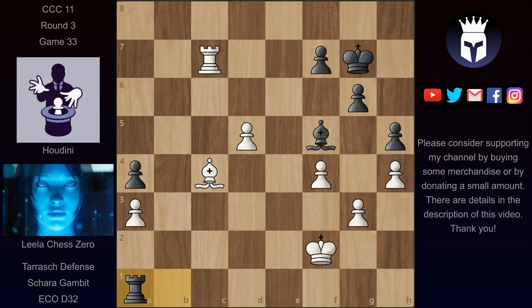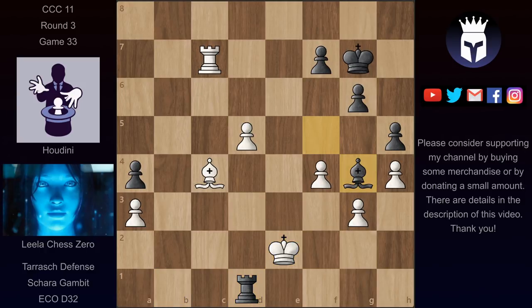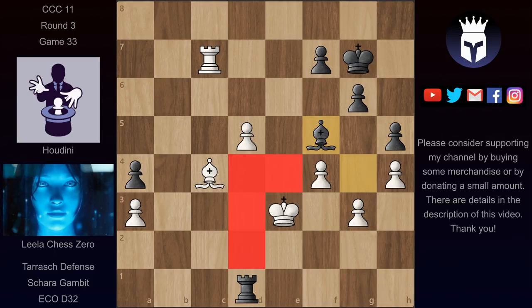So Houdini has to be careful. Instead of rook a1, he played rook d1, going behind the pawn. Lila now continued with king e2 hitting the rook. But here came bishop g4 check, and after king e3, bishop f5. And we can see that the king can't really go up the board and help this pawn move forward — the king is stuck for now to the kingside.